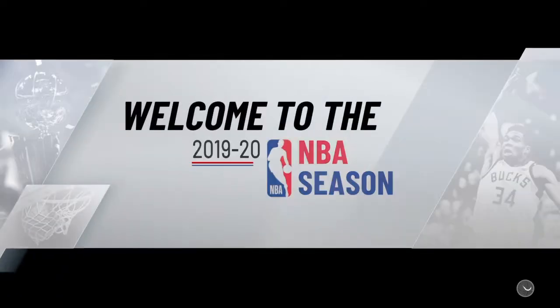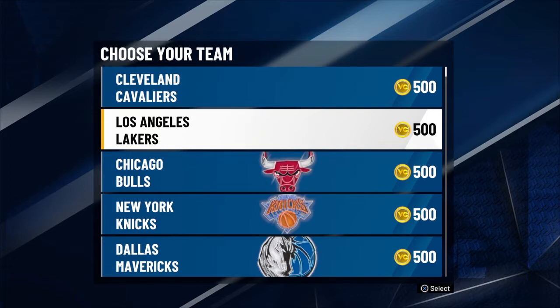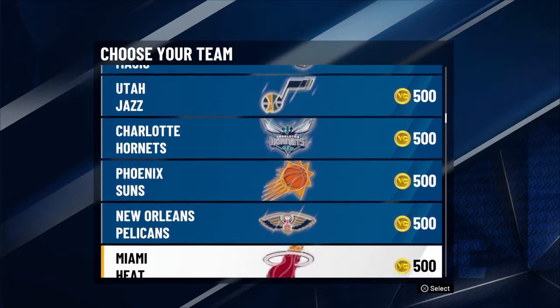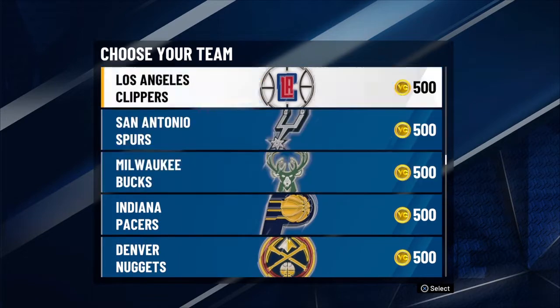As you just saw on my screen, I made a new player. I've already had a preset created — it doesn't matter what player you make, makes no difference whatsoever. I have a playmaking shot creator, which is one of my actual builds. You want to make a new player.